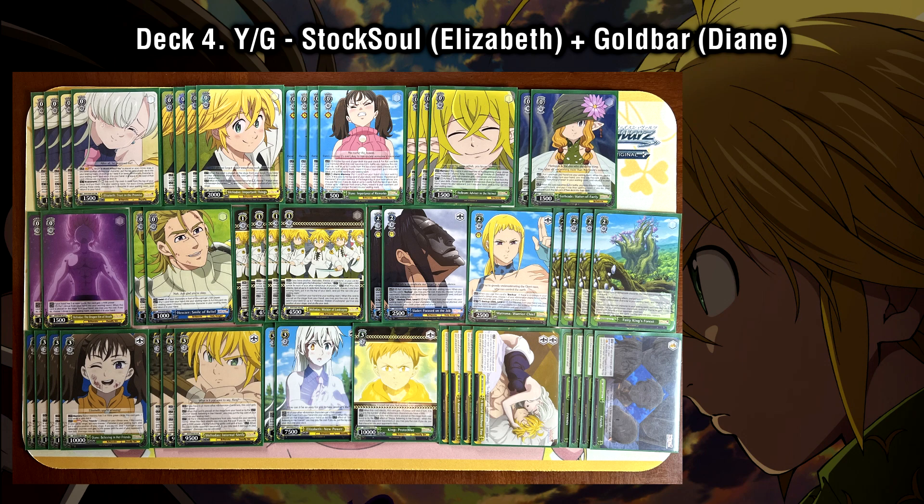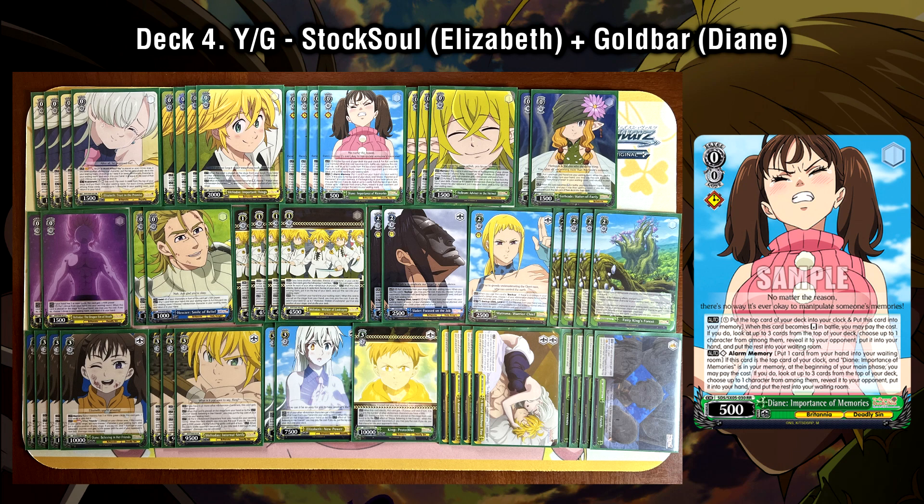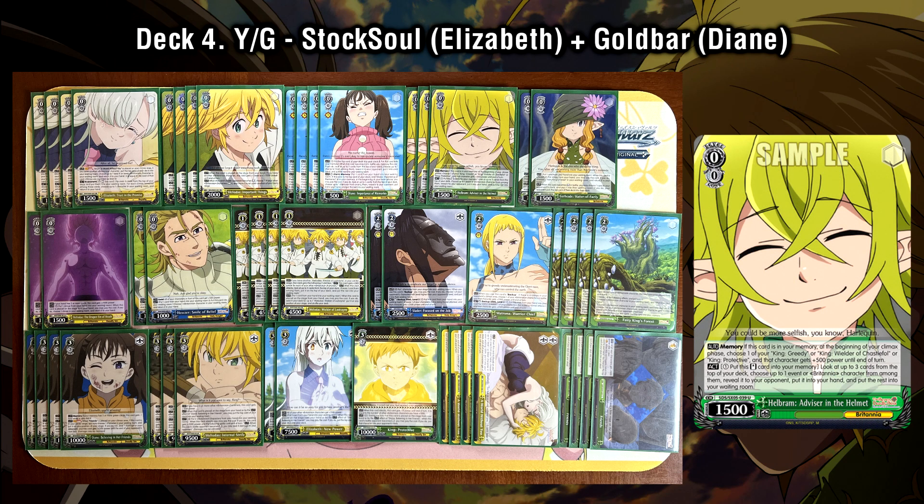In terms of green cards we need to send to memory to activate the Diane, we run a full set of the Diane double rare: on reverse, she can pay 1, clock yourself, and send herself to memory to look at the top 3 cards of the deck and add any character. She also has an alarm effect where when she's on top of your clock, if you have another copy in memory, at the start of your main phase you can discard any card and look at the top 3 cards and add up to 1 character. The second card going to memory is the level 0 Hellbram — you can pay 1 and send to memory to look at the top 3 and add any character or event. This is really important because we run 4 events, so this gives us extra hand filtering and helps mill our deck faster.